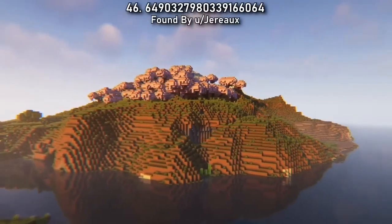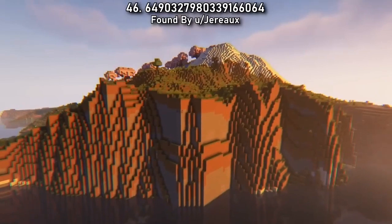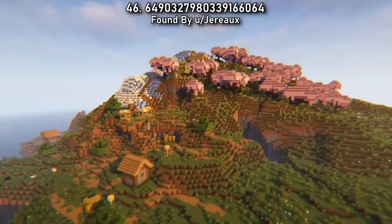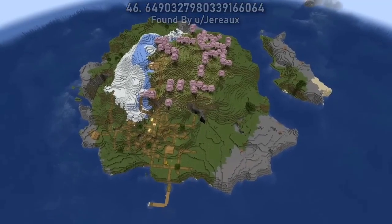Feast your eyes on Seed 46. You spawn on a gradually inclining island with a small frozen peak and a cherry grove in the center of the island. If you're on Java, you even get a village too. This will be a great island spawn for the new update.